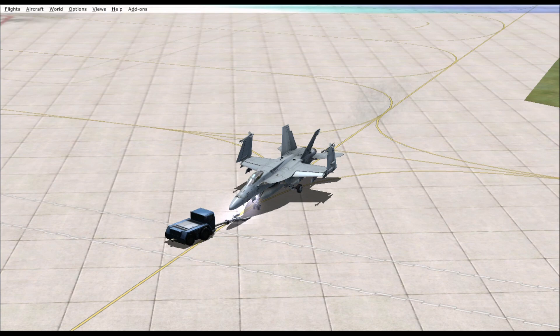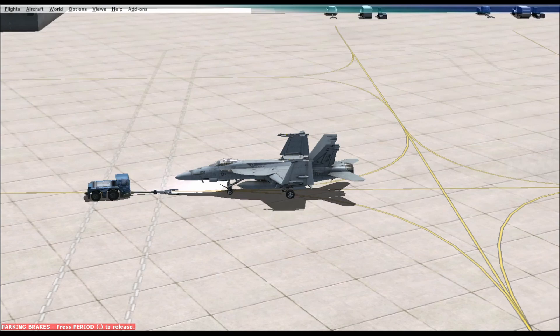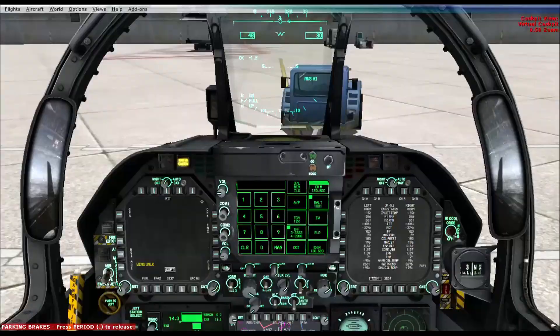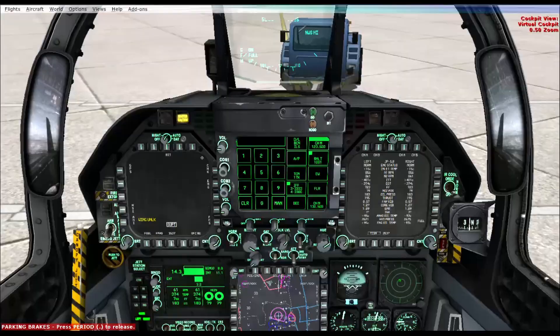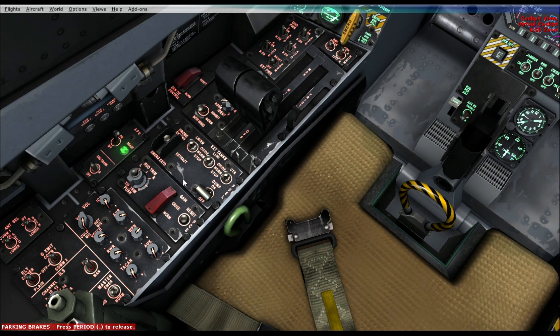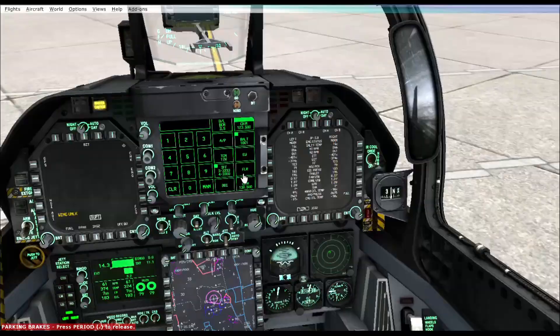Okie dokie, that will be it. We have finished our cold start. All the aircraft systems are up and running. Normally you'd have to do an FCS check, but the VRS F-18, that might require some additional steps. So that should help if you want. You can go through and pop those formation lights in or whatever. Thanks for watching, hope you liked it.